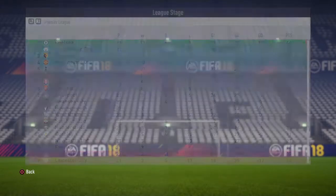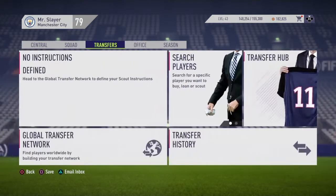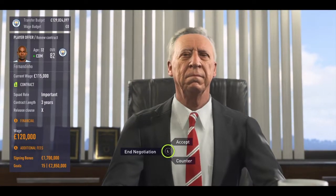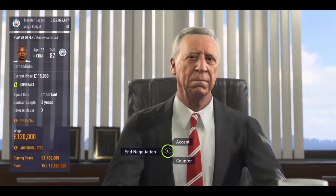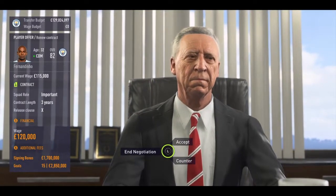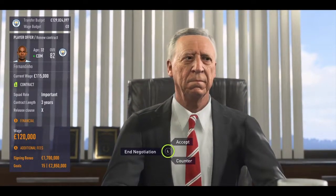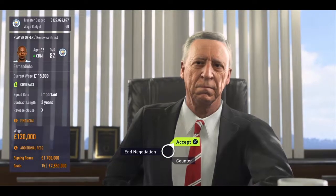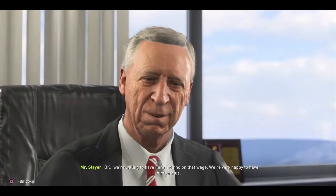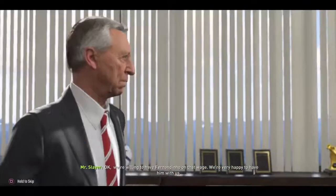Before we end this episode, I'm going to offer Yaya Toure and Fernandinho a contract each, because they've only got 7 months left on their current contract. Fernandinho first — we've given him a role of important first team player, contract length of 3 years, no release clause. He wants a wage of £120,000 a week — £5,000 more than he's on now — plus a signing bonus of £1.7 million and £2.8 million for 15 goals. I'll happily accept that because he isn't going to score 15 goals. Fernandinho is done — contract signed, staying for another 3.5 years.